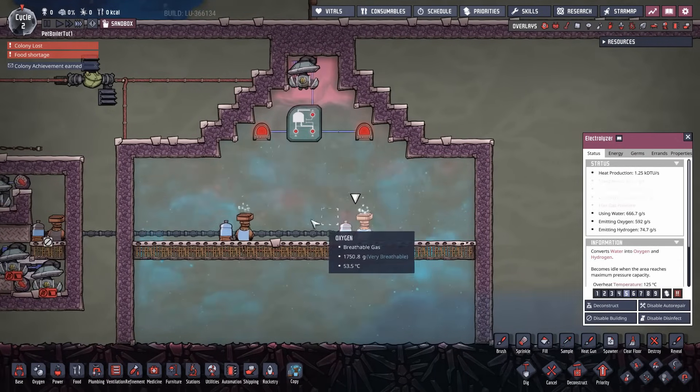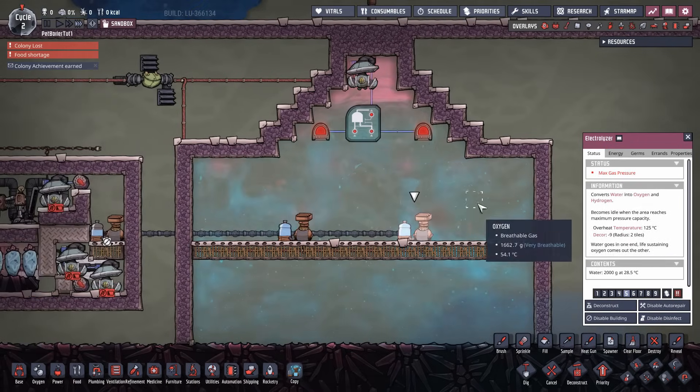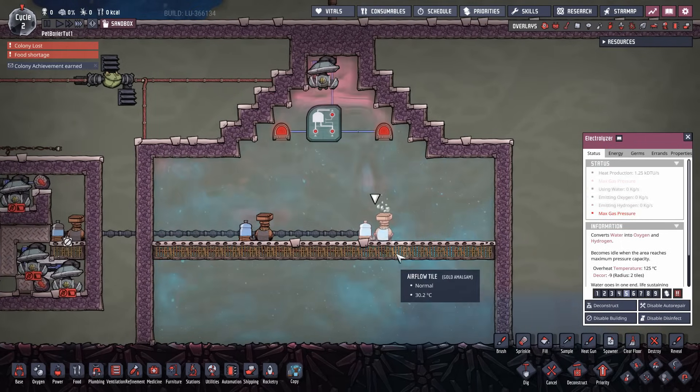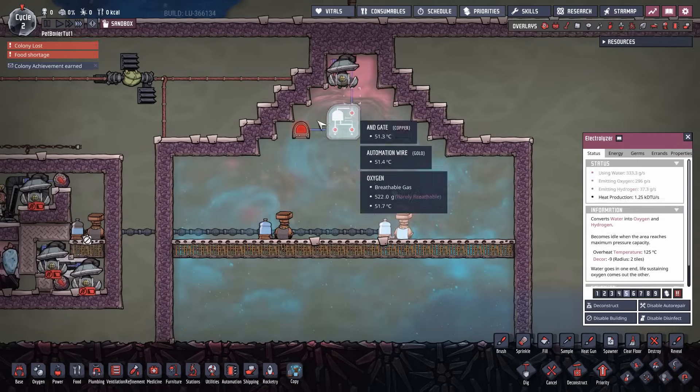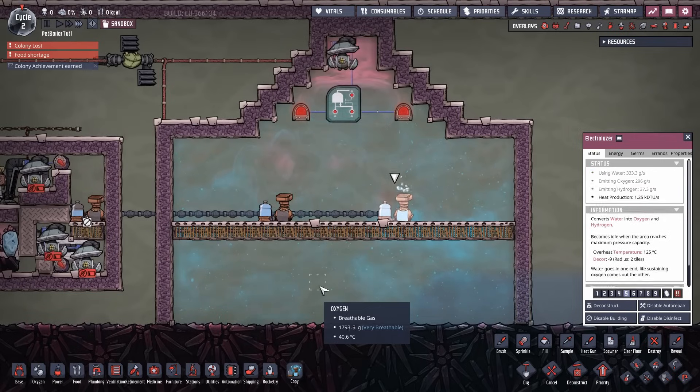This sort of design is called a hydrogen hood and is probably one of the first designs most people would have used if they were playing the game naturally. It's a very simplistic way of getting oxygen into your base — hydrogen floats to the top and all the oxygen gets dumped down into your base below.